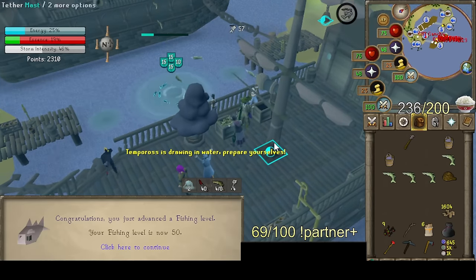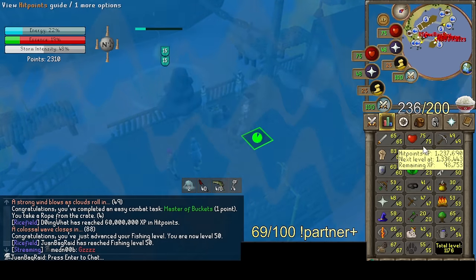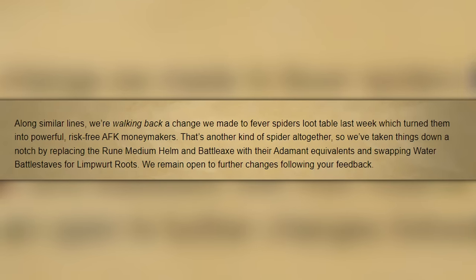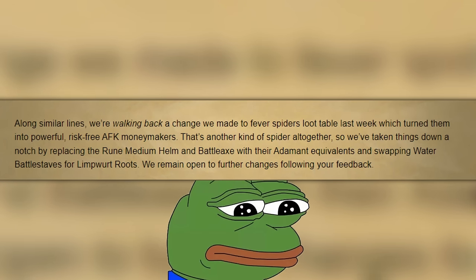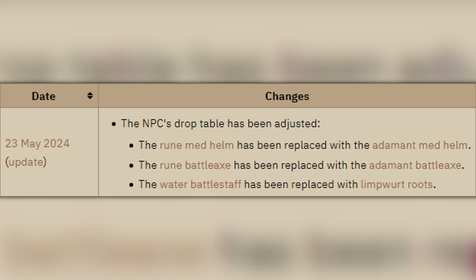I also did all the common achievements while I was going for the fishing grind at Tempoross for fun — it's probably going to be worth it in the future anyway. I pretty much have all the requirements; I just have to start Rum Deal the next time I can play. Unfortunately, the next day Jagex decided to nerf the Fever Spiders, so that means I gotta make some other plans to make money for the 80 construction. At least all the skilling stuff is something I have to do eventually anyway, so it's not a complete waste.